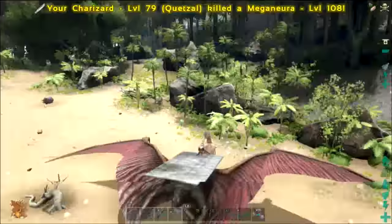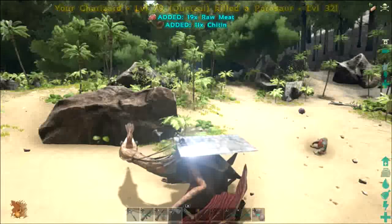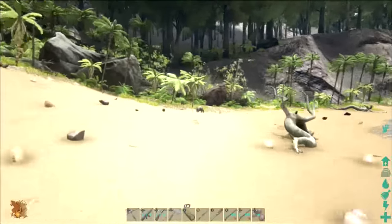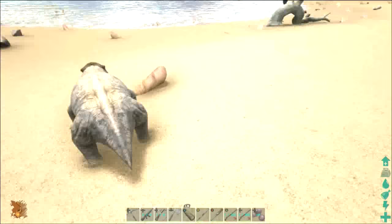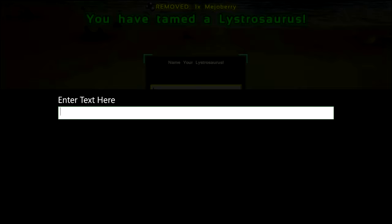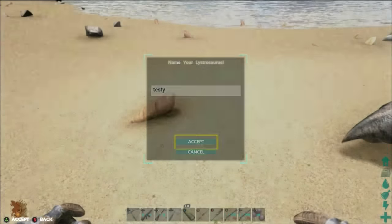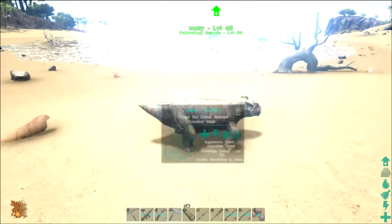There's another one — okay, what level are you, kind sir? Keep that away from my Quetzal. It's a level 44! So that's also a tame with the mejo berries. I'm just going to call it... let's call it Testy. Pet it — does it do the same thing? It does the same thing. I'm sure there was like a way to do different things to it.